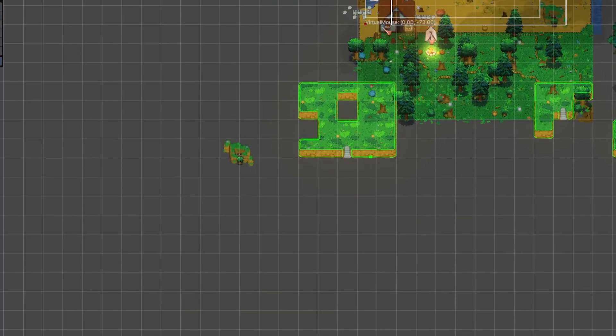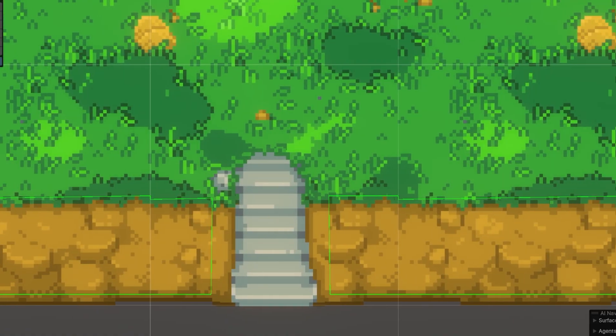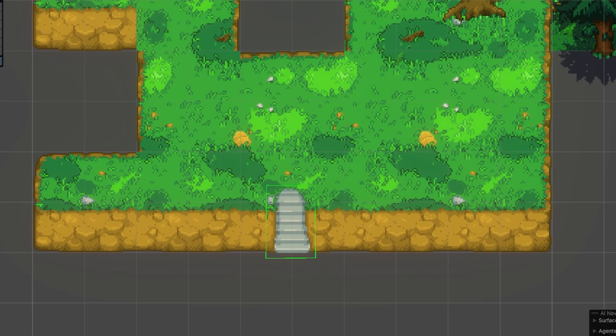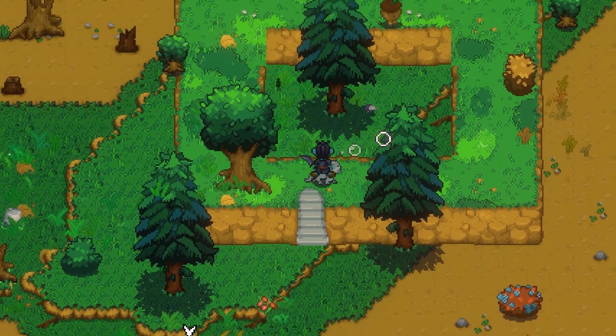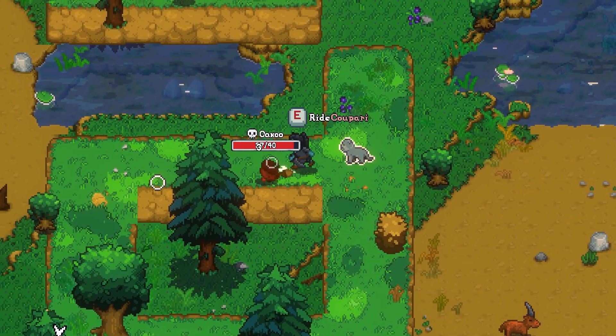What good is a hill if you can't climb it? That's where things got tricky. I used edge colliders on tiles to define elevation, but stairs needed to cut through those. So I used the Clipper library to subtract stair colliders from the elevated land colliders. It's an elegant solution that lets the player and their pet, or even enemies, walk up and down seamlessly.